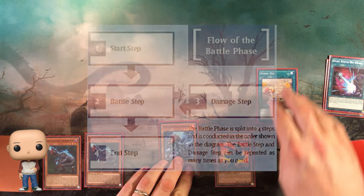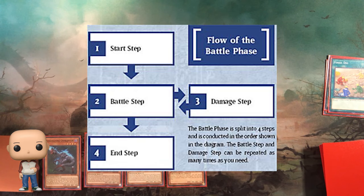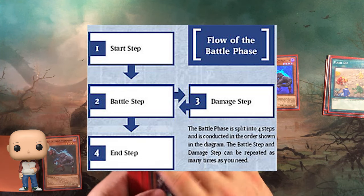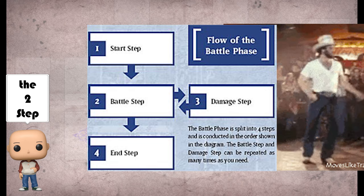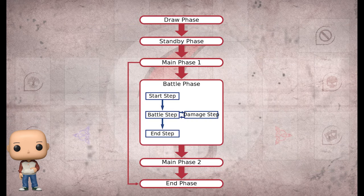Next, we move on to the battle phase. The battle phase isn't required and you can skip it, but if you do, you go directly to your end phase, bypassing your main phase two. The battle phase is split up into four steps: the start step, the battle step, the damage step — which includes calculating damage — and the end step. I'll link to the manual so you can read this over in more detail later.